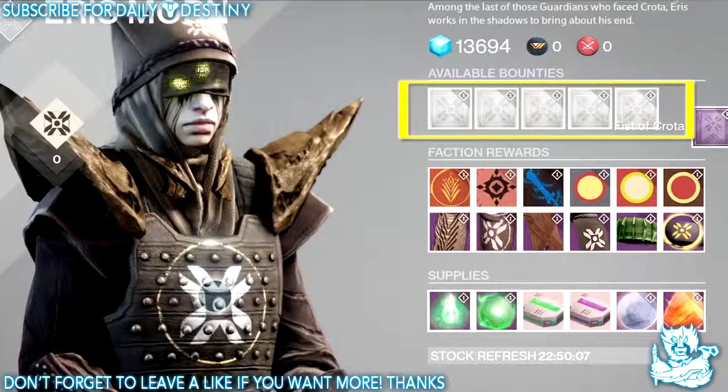The fourth bounty is called One of Us - kill Hive mages and ultras with any of Eris's class items equipped. The fifth is called Siege of the Warmind - defend Rasputin on the Siege of the Warmind mission on Earth with the heroic modifier active. The sixth is called The Awakening - stop the Hive from summoning Crota's soul in The Awakening on the Moon with the heroic modifier active. The seventh is called The Will of Crota - exterminate Omnigul and her spawn in the Will of Crota strike on Earth.